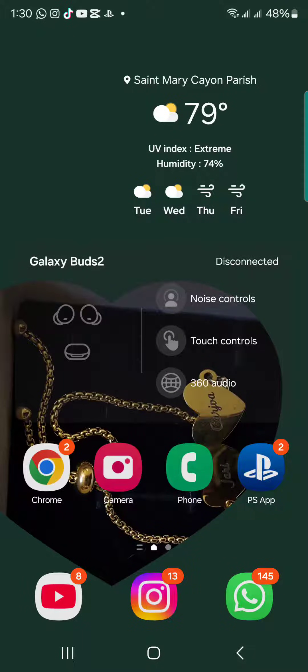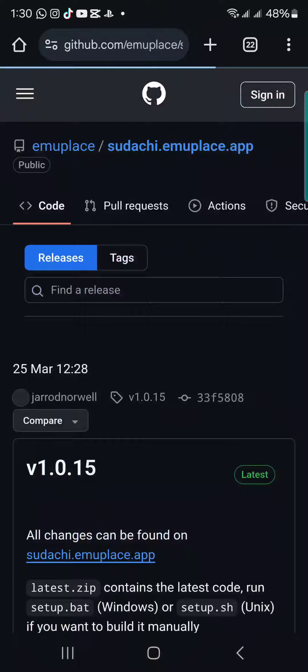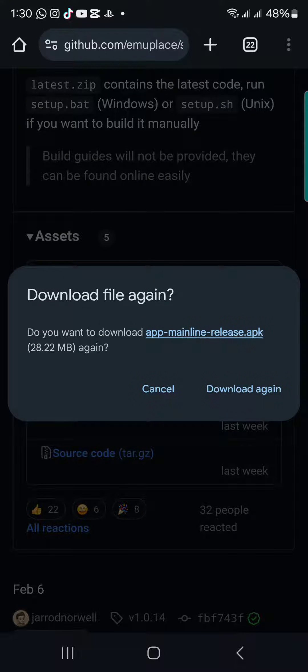Let's go! First, make sure to download a Pokemon game — Violet, Sword and Shield, or whichever one you like. I'm doing this on a Samsung S22 Ultra. You want to type in Sudachi Android at the top, you're going to see GitHub — G-I-T-H-U-B — click that. Scroll down, you're going to see Assets, and you'll see the app mainline release APK right there. That's what you want to download.